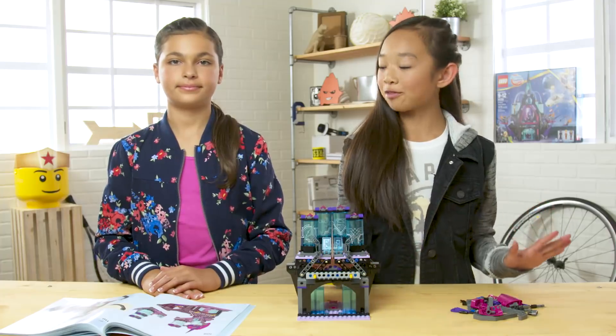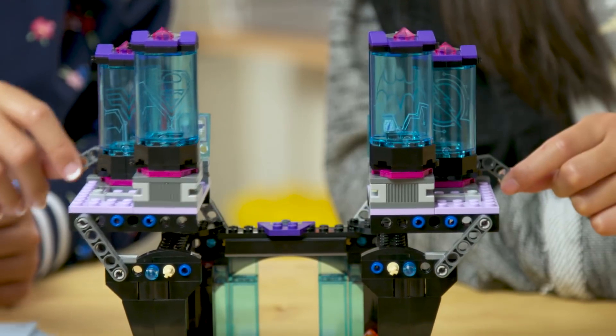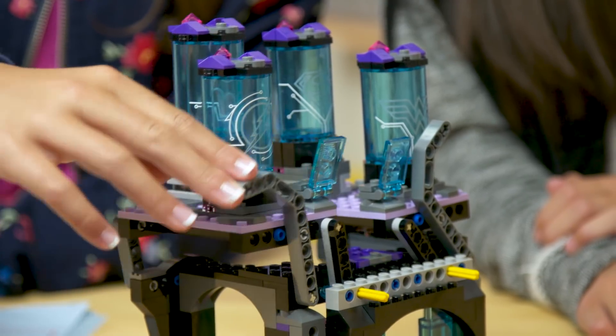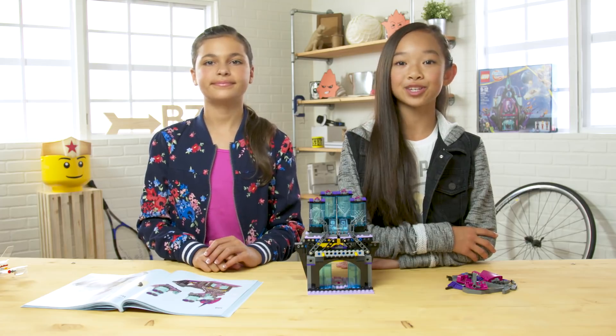So, we're about halfway through the build, and we want to show you that this is no ordinary palace. The floors have been designed to move, like this. The set uses these two pieces to rotate it. But you could use this technique in lots of things, like a moving performance stage, or a trap for your enemies. Let us know in the comments what you would do.